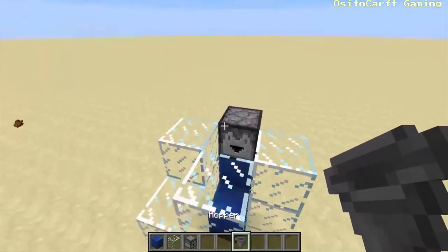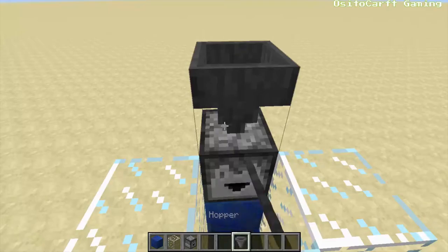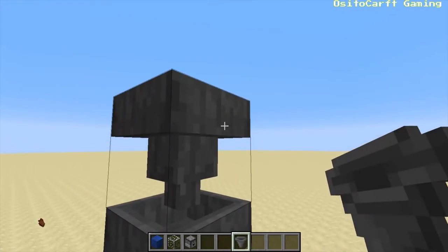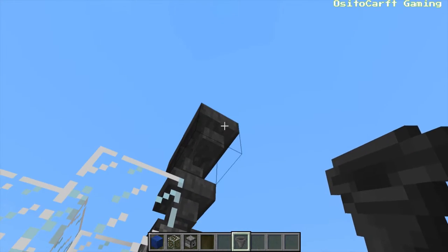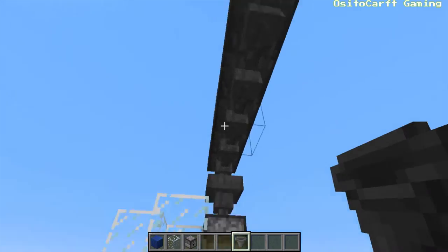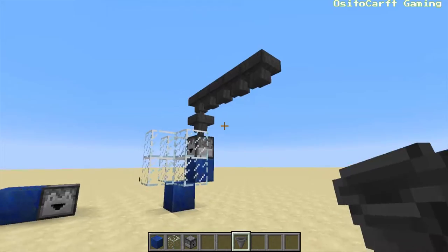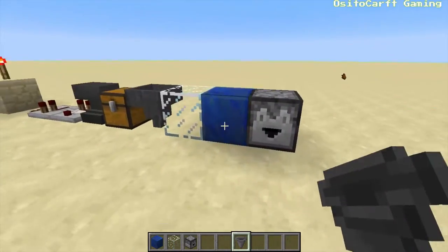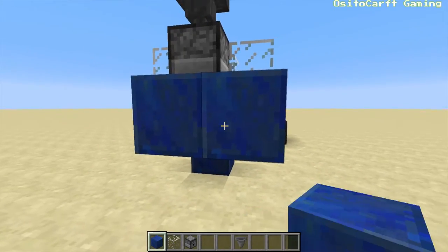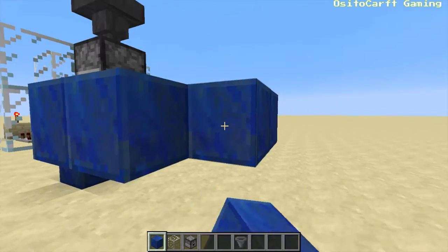Now we're going to need our hoppers. Let's place the hopper here and there. We're going to need four over from here: one, two, three, four. Now we have those, and we need to do the circuitry for that. You're going to need a three by three area, like so.